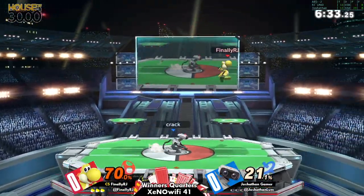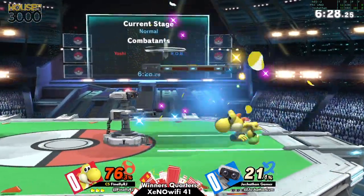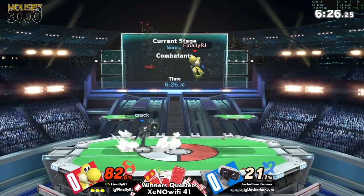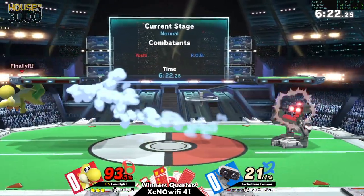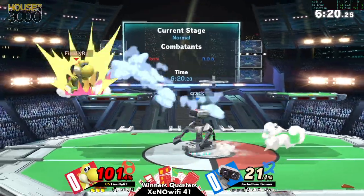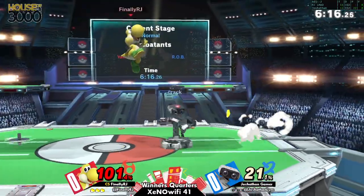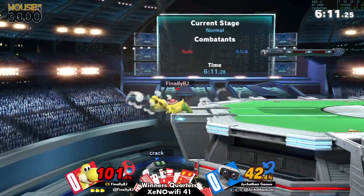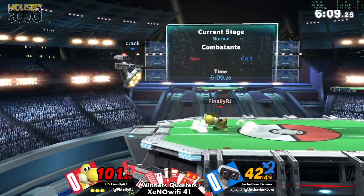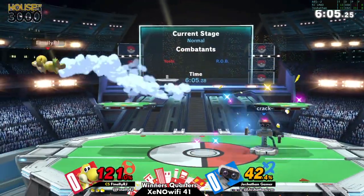Joshithin is starting to take a little bit of a lead here. 76-21 is pretty healthy, especially considering that even though Yoshi's pretty heavy, Rob is also heavy, so they're kind of on the same footing. A spike's not really going to do too much against Rob, especially at that low percent where it doesn't really spike-spike.